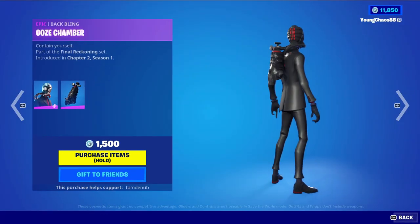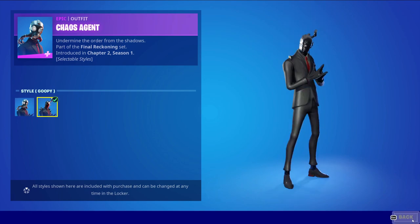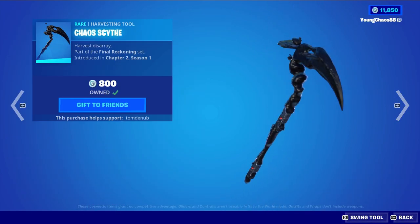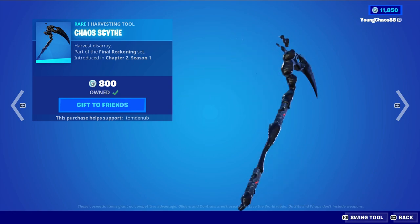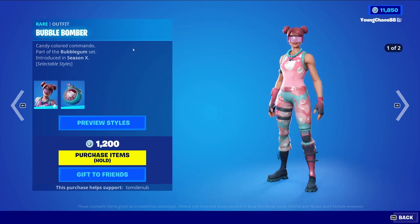We have Chaos Agent with a wrap — Ooze Chamber — an epic skin for 1,500 V-Bucks with a secondary goopy style where you can take off the mask. We also have Chaos Scythe, a harvesting tool, and Black Ooze, a rare wrap for 500 V-Bucks that's animated as well.